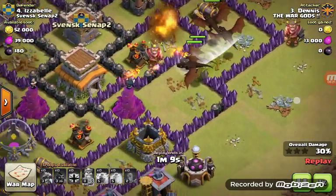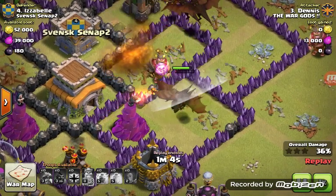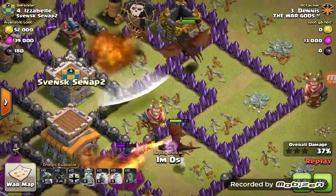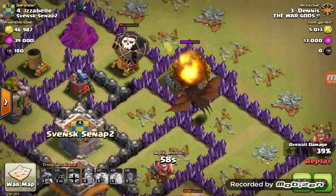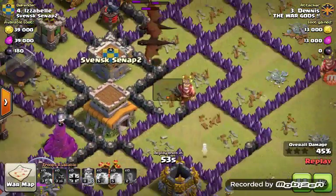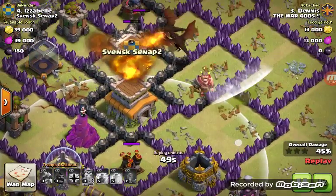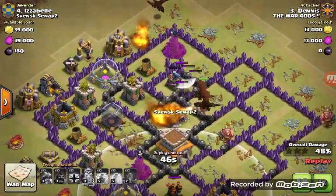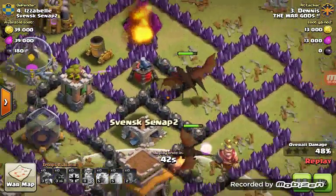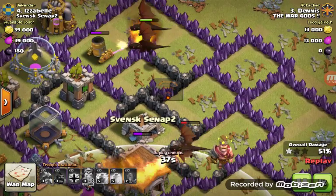Just look at the damage this air defense is doing — my two dragons died because of this. They go to the second attack. Now the third dragon is gonna die. That's really bad. The balloon is not gonna completely destroy the air sweeper. The plan was: Hog Riders take out the air defense, dragons go in the middle and destroy the base, and the balloon goes straight toward the air sweeper. But it just dies. I didn't have enough troops.